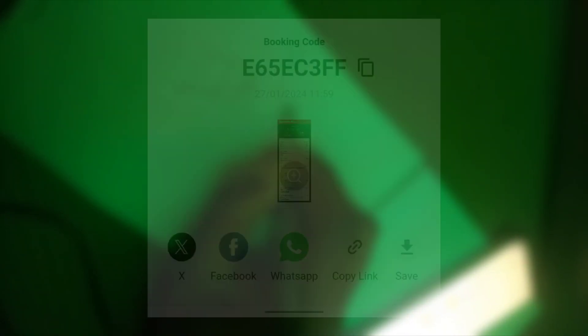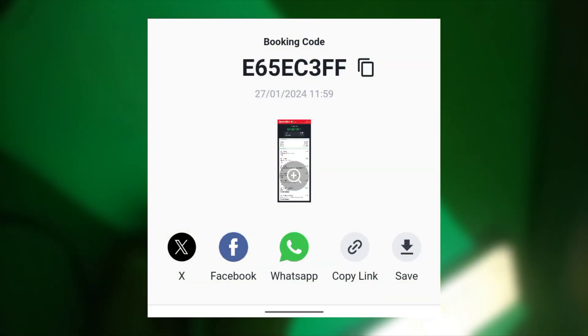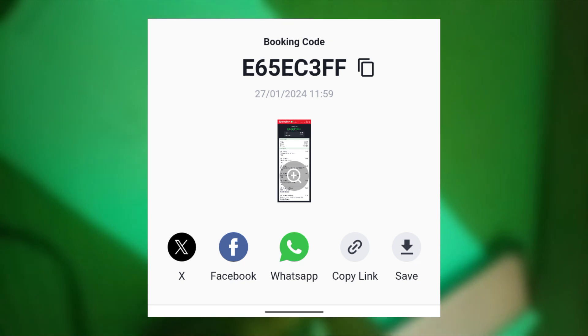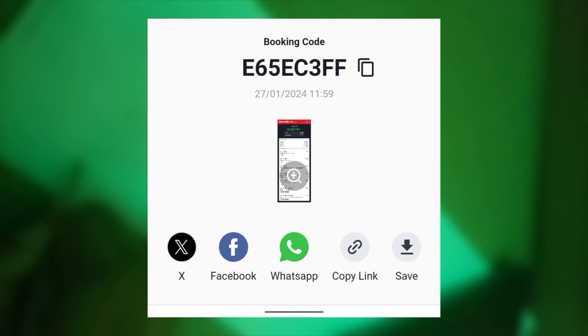The booking code for this second ticket is E65ECFF — that's E, 65, E, C, F, double F. That is the booking code for today's second 10-odd ticket.